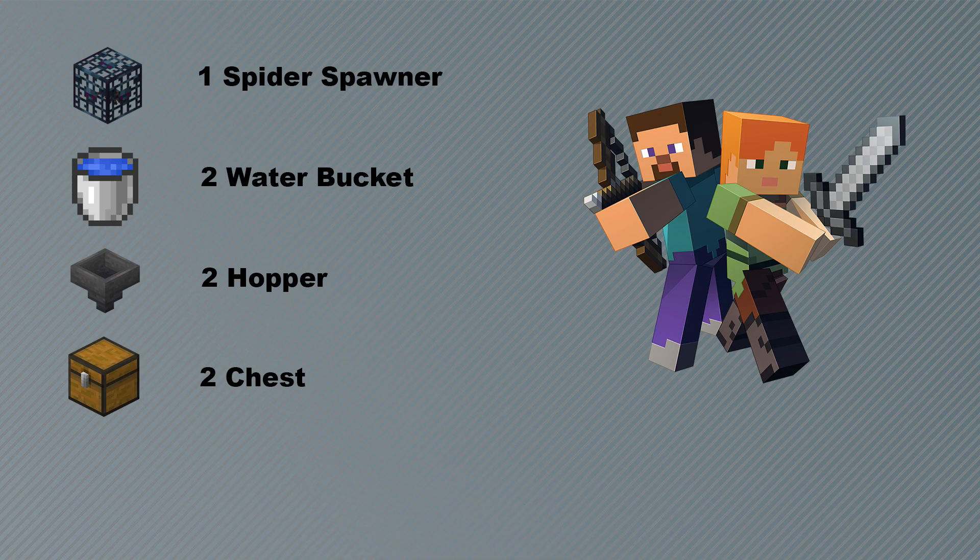We need only 4 things to create an XP farm: 1 spider spawner, 2 water buckets, 2 hoppers, and 2 chests.